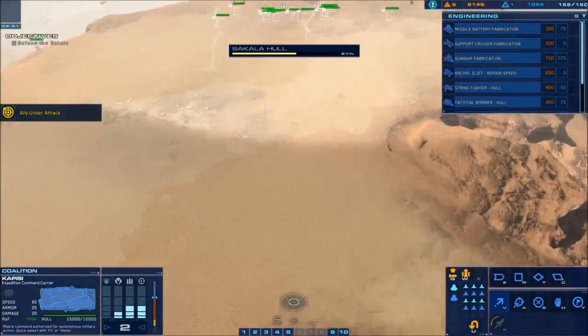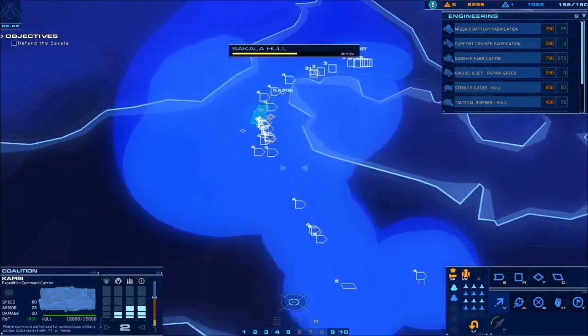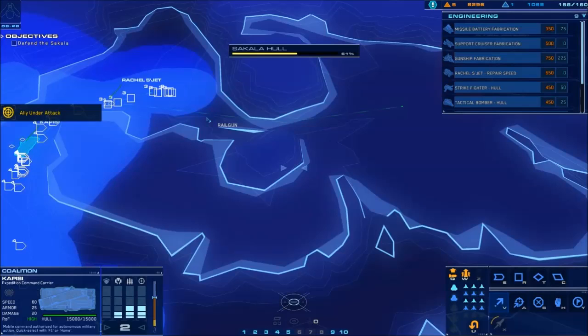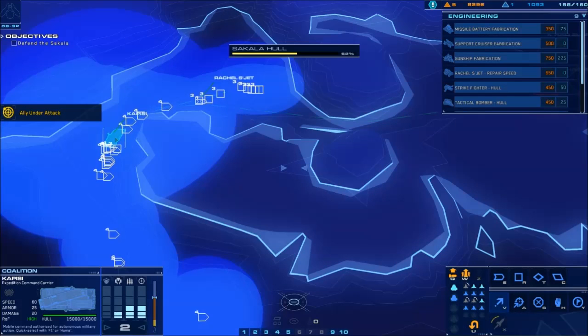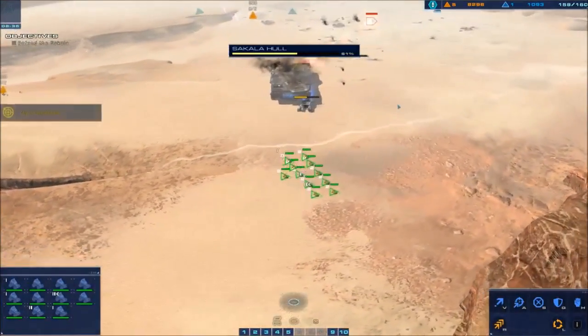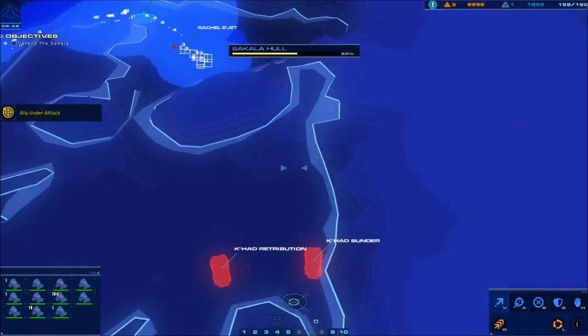This guy is going the wrong way. Artifact recovered. You can get into the habit — when the Capizzi is running against this canyon wall, units can decide to travel around into the waypoint instead of hanging on to the Capizzi, so it's just something to be aware of. Give it a little bit of time to get your units in place, and then let's go ahead and finish off defending the Sakala.